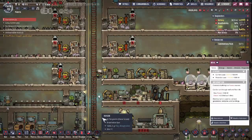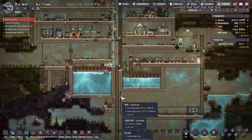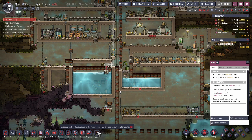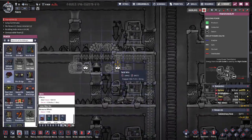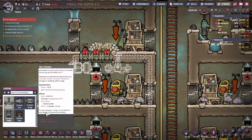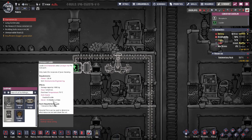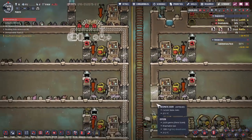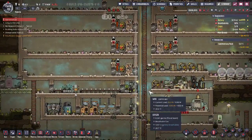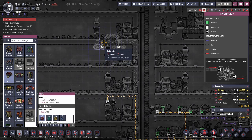The other issue with that is we'll require power, and we're kind of using a lot of power at the moment. Granted, these things aren't gonna be on all the time, but how much power does this thing even want? Only 120 watts, so that's not too bad. I think the conveyor loader also wants 120 watts as well. So it can be an issue if we have too many of these things activated at one time — otherwise, it should be fine.